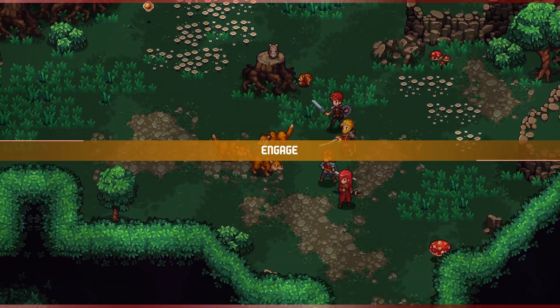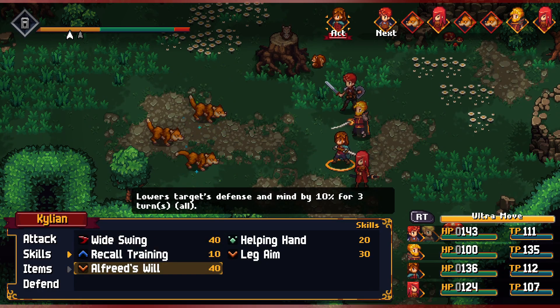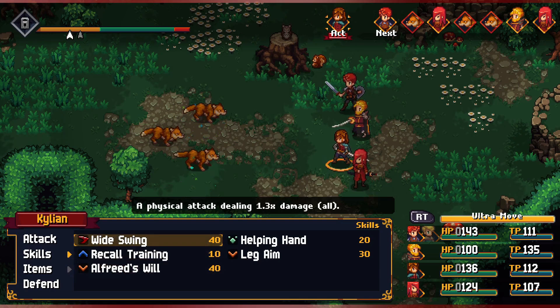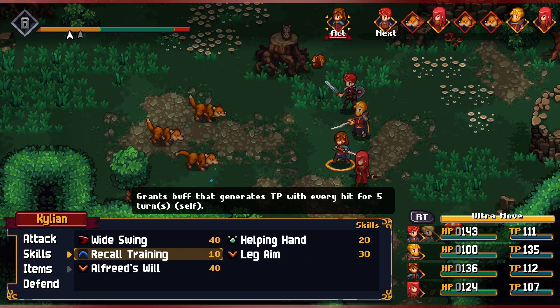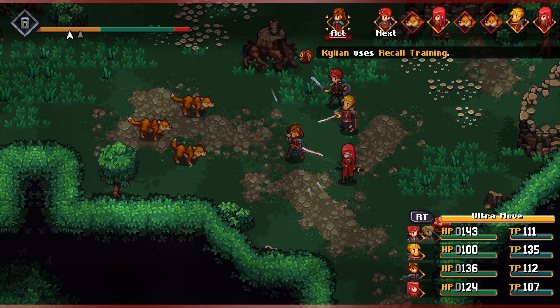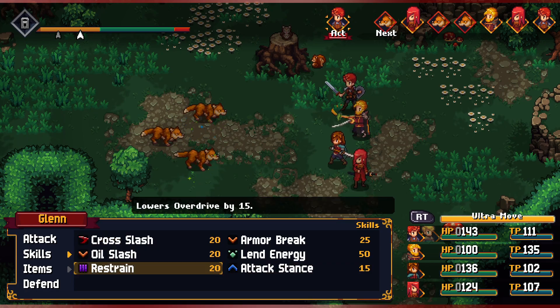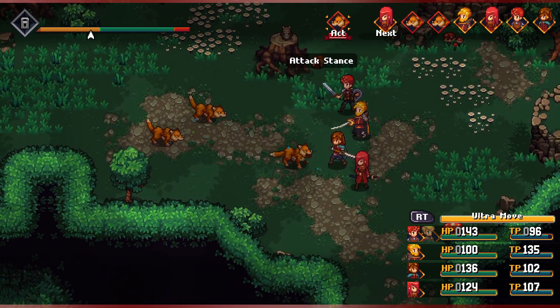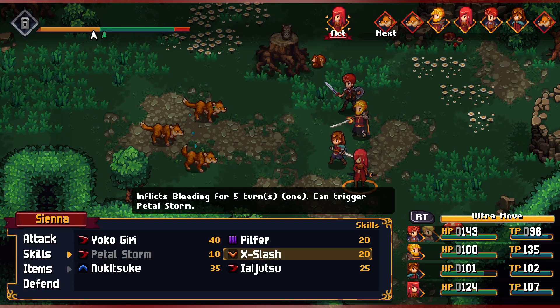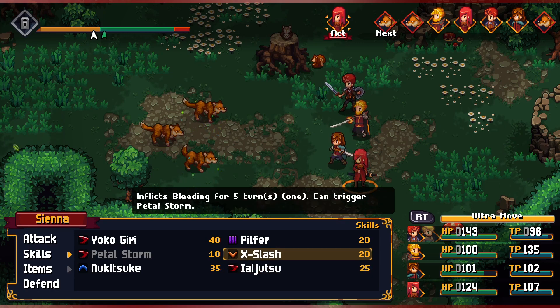Looks like we've got some chipmunks and wolves over here. We have Glenn in the party so we can focus one down, but one of his options is expensive. Kylian only has 112 HP so starting with a costly ability would be a third of his stats. Let's start with Recall Training for him. For Glenn, Attack Stance lowers overdrive by 15 — let's start with that. For Sienna, we'll start getting some Bleed going since we don't have anyone paralyzed yet.